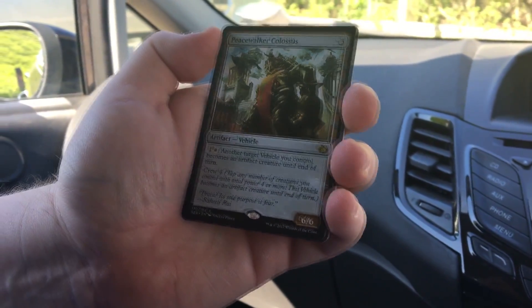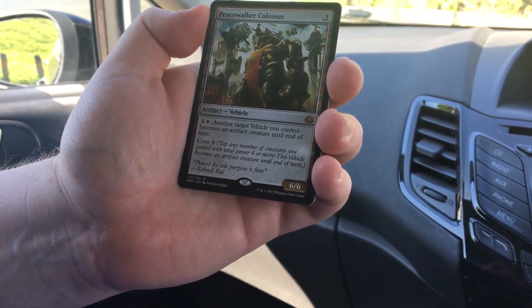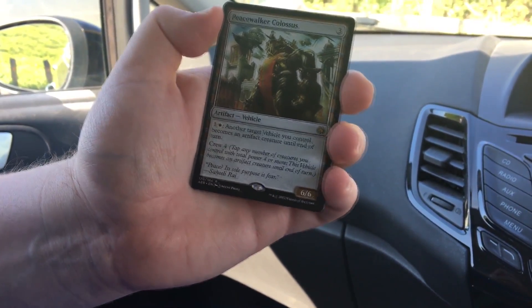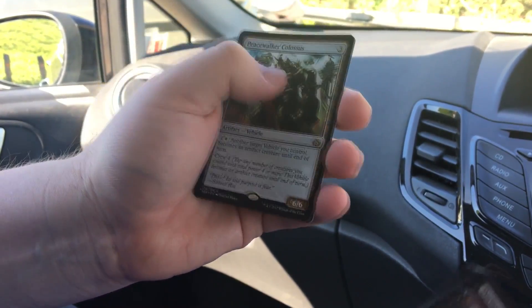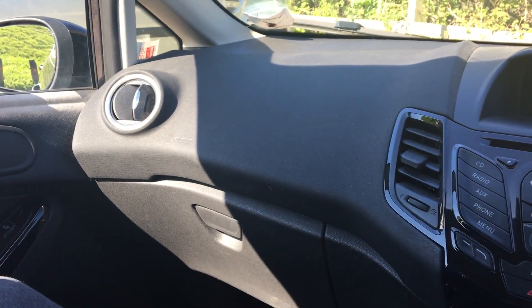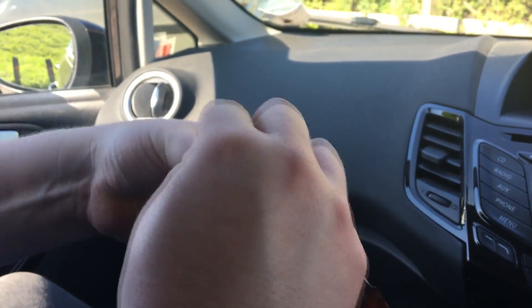And our rare is Beast Walker Colossus. It's a 6/6 artifact vehicle. It's crew four, so quite expensive. For one white mana, another target vehicle you control becomes an artifact creature until end of turn — pretty sweet, not bad. Nothing foily.